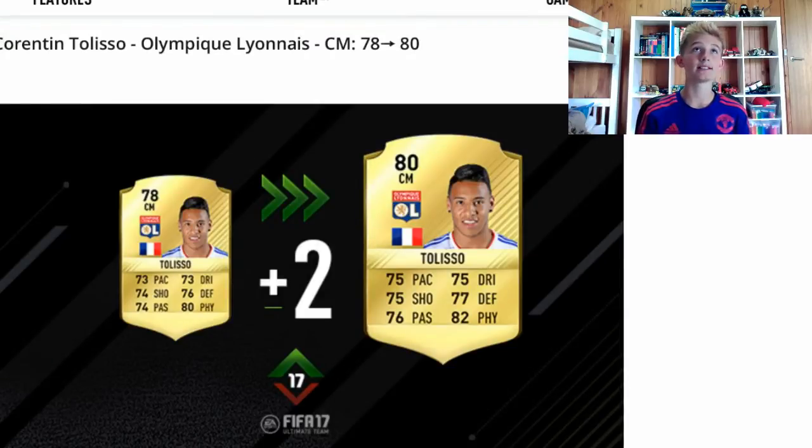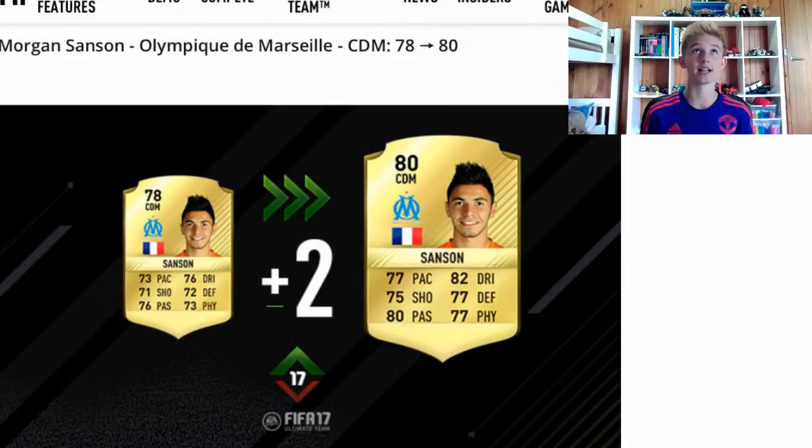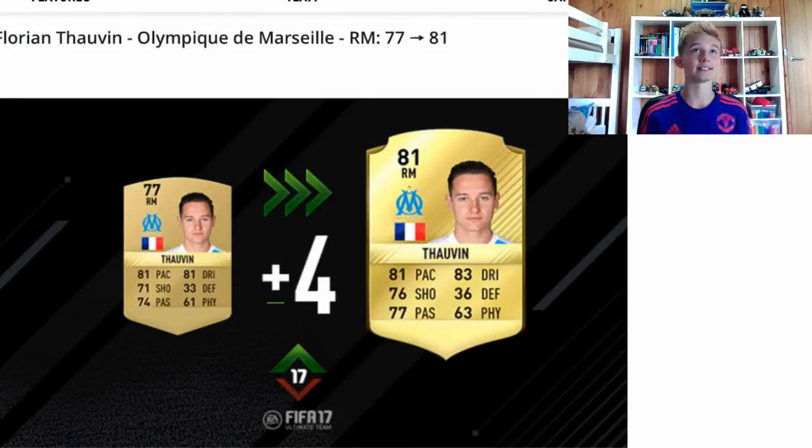Another 70s club player — he's had a plus 2 overall. He's had a 2 pace upgrade, a 2 dribbling upgrade, a 1 shooting upgrade, 1 defending upgrade, 2 passing upgrade, and 2 physical upgrade — a big upgrade for him. He was 70s club already but even more well-rounded now. For the third 70s club player, Samson — he's gone to an 80 rated. He's had a 4 pace upgrade, 6 dribbling upgrade, 4 shooting upgrade, 5 defending upgrade, 4 passing, and I missed the other stat.